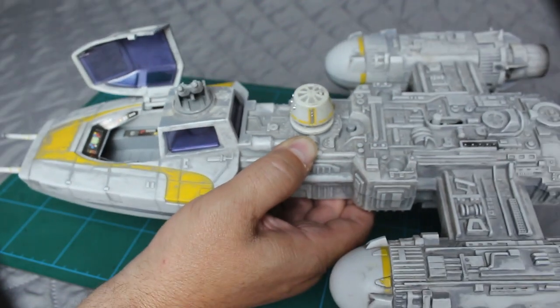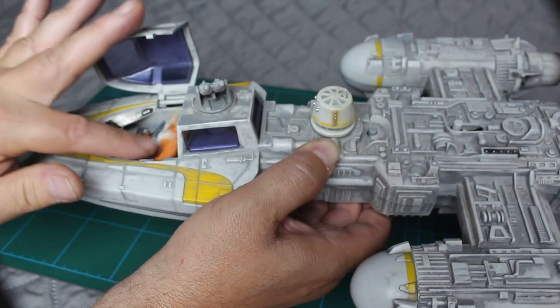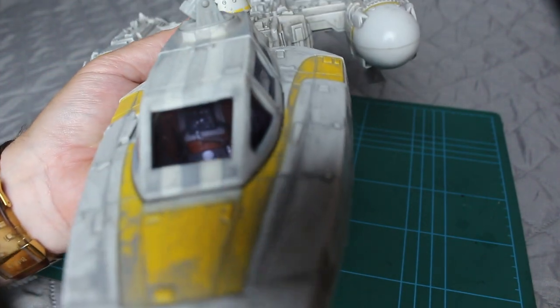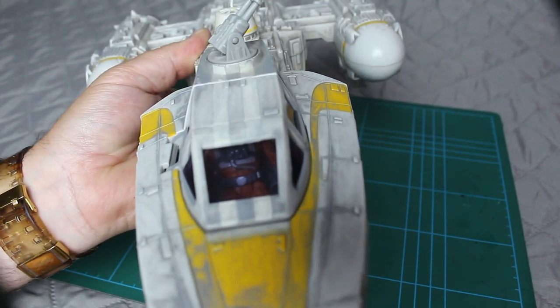Let's pop Wedge in — he sits in like that and locks up, and there you can see him in there, which is great.